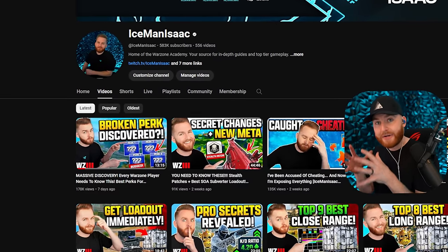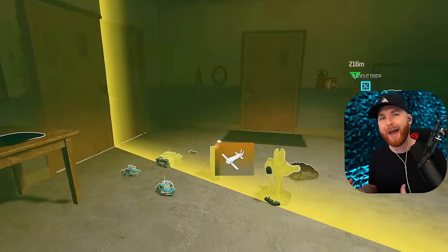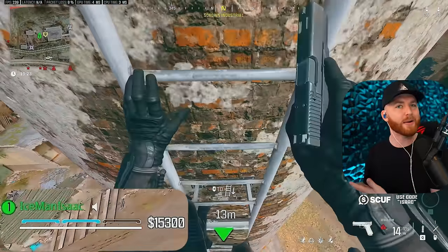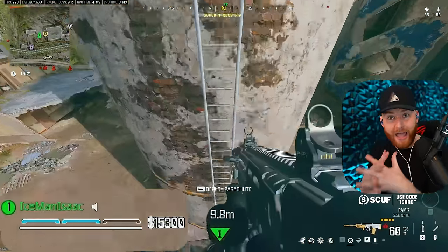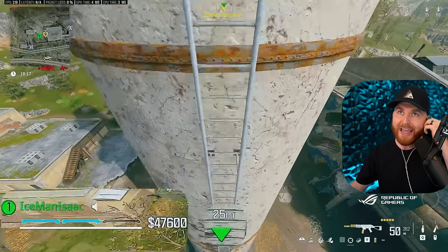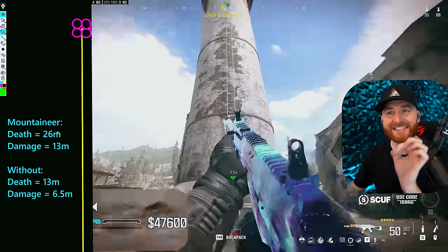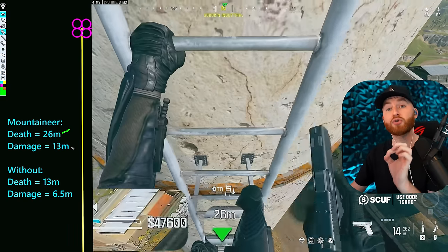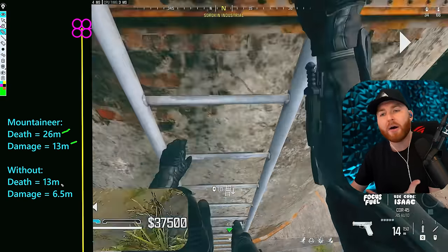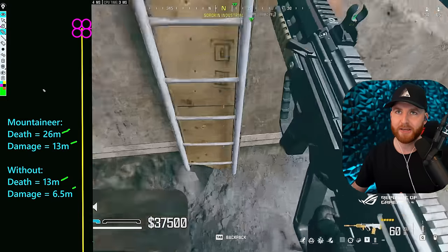In my previous video, I talked about what four perks you need to be running. I still suggest all of those except Irradiated — they did patch it. You can no longer continue plating while taking gun damage with Irradiated. The rest of the perks I still heavily suggest running. One of those, spoiler alert, is Mountaineer. With Mountaineer, you can drop 26 meters without dying and 13 meters without taking partial fall damage. Without Mountaineer, you can only drop 13 meters without dying and 6.5 meters without partial fall damage.